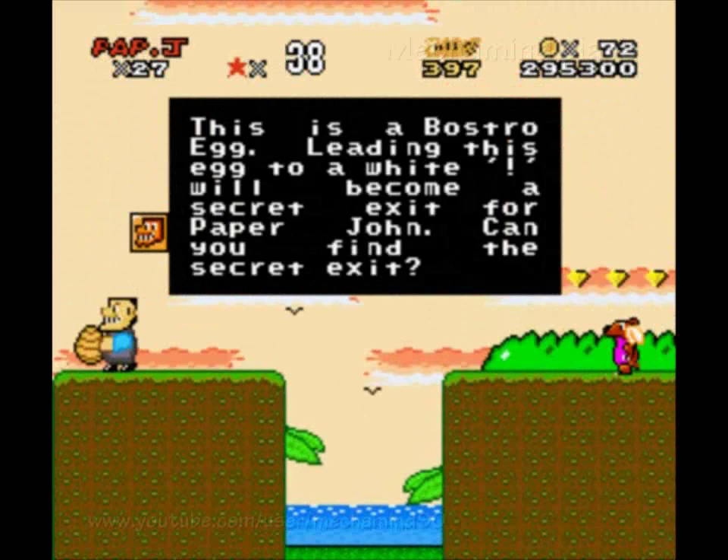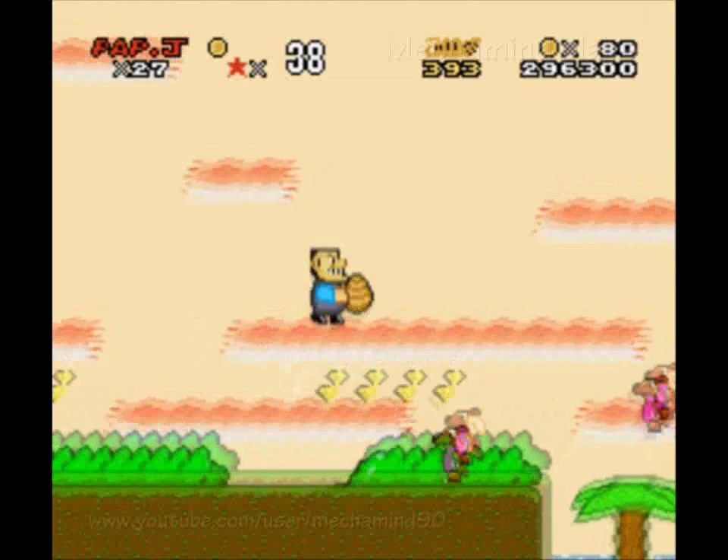What do we have here? This is a Bostro Egg. Leading this egg to a white exclamation mark would become a secret exit for Paper John. Can you find the secret exit? I'll try to find it, and if I don't find it in this run, I'll try again later.